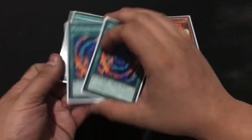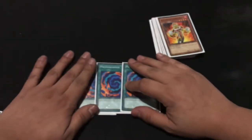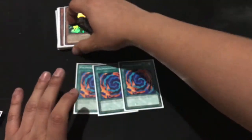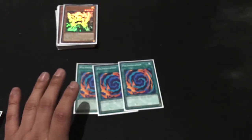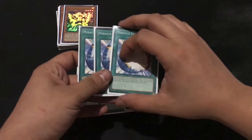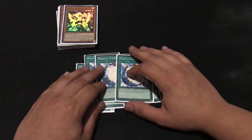Three Polymerizations for all my fusion needs — Solid Soldier is honestly one of my newest favorite Heroes. To go with those Polymerizations, I have three Miracle Fusions, which are specifically for Heroes.